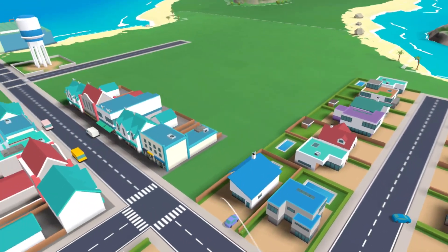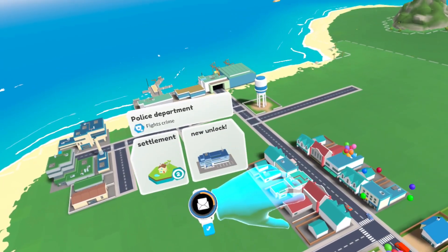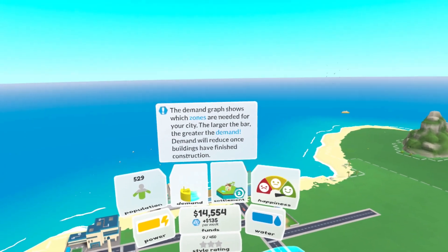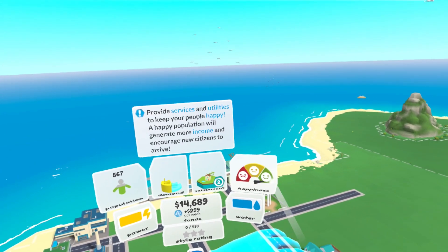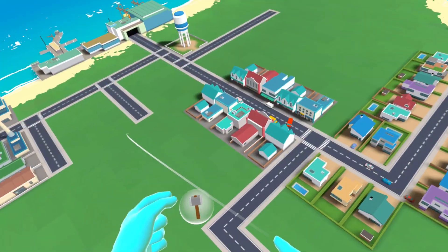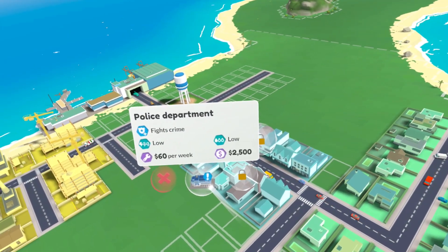The objective right now is just to build out our city a bit. We hit level two and unlocked the police department. My watch lets me know the population demand for everything — we need more industrial zones. My people are happy and we're making about 300 a week, not a lot but we'll get there. We're good on power and water, so let's build out this industrial zone a little more.